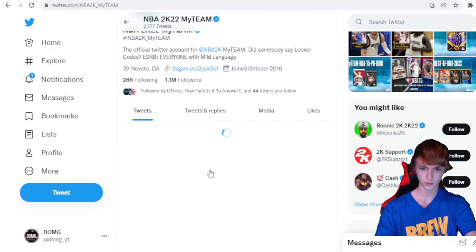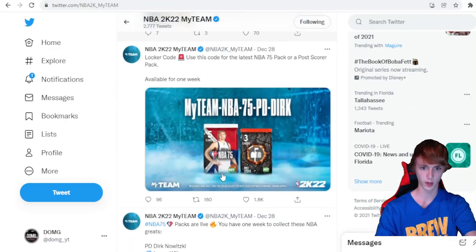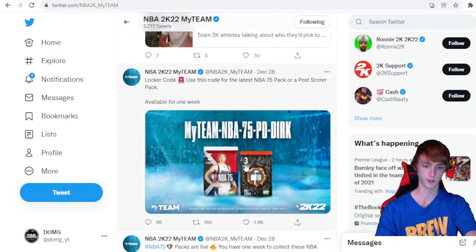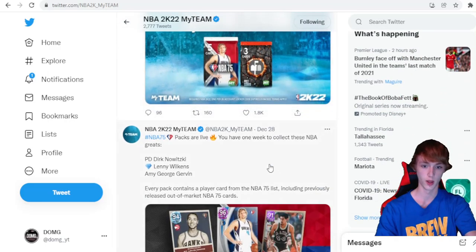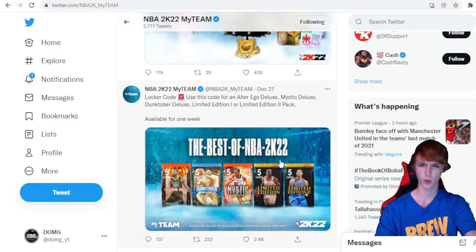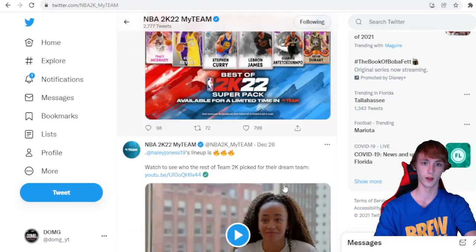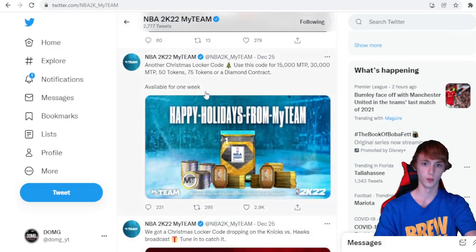Let's actually look at MyTeam — there we go — so we can see what's in these locker codes. The NBA 75 PD Dirk is a pack or post-score bundle. The 'Best of NBA 2K22' should be on the list, available for one week — you get a chance at one of those five packs: Alter Ego, Dunktober, Mystic, Deluxe, or Limited Edition packs. 'Happy Holidays from MyTeam,' also available for one week — you get the Diamond Contract Pack, tokens, MT, and more.